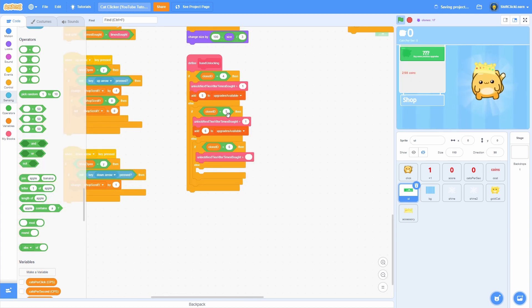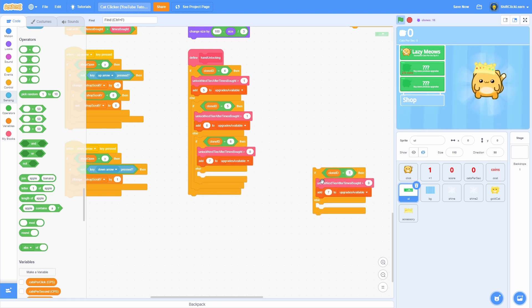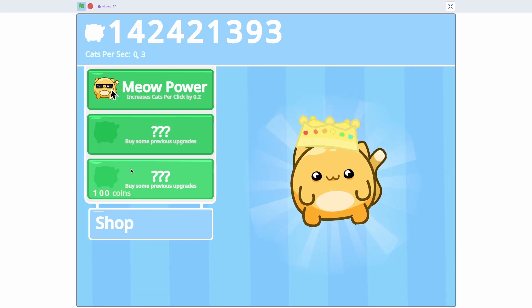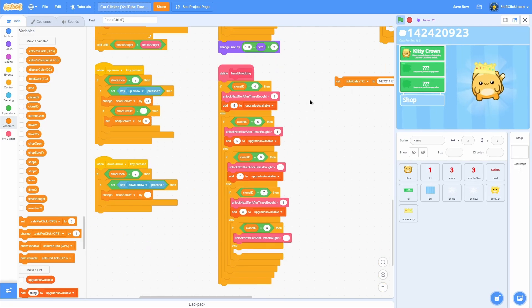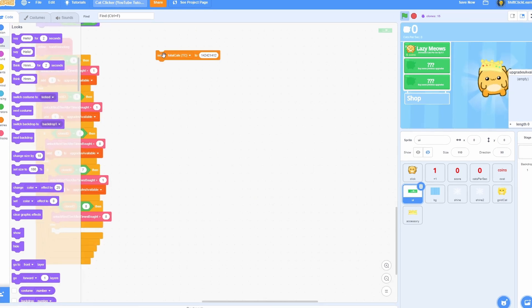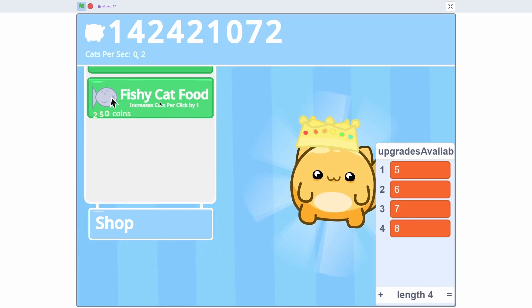Now add the handle unlocking for the new clones. For clone id equals six, wait until time_spot is greater than zero then add seven to upgrades_available. Duplicate for clone id equals seven, wait until time_spot is greater than one, then add eight to upgrades_available. For clone id equals eight leave the wait blank — but make sure to put zero in the upgrades field, not leave it blank, otherwise the system won't work. Testing confirms: buy two upgrades to unlock the next, buy that to unlock the auto petter, then a couple more to get the fishy cat food.